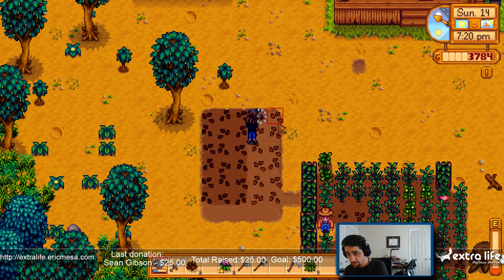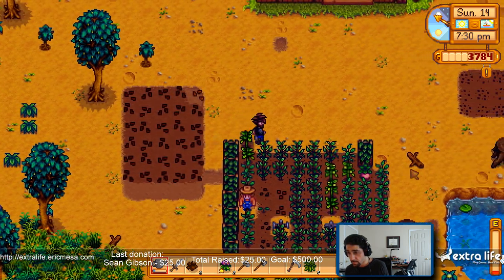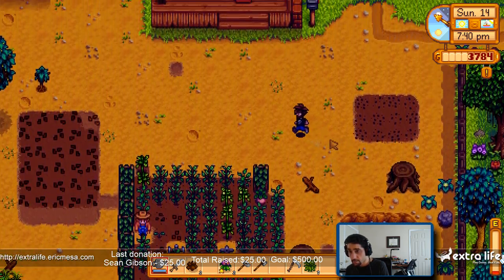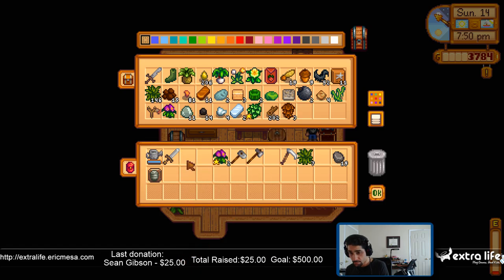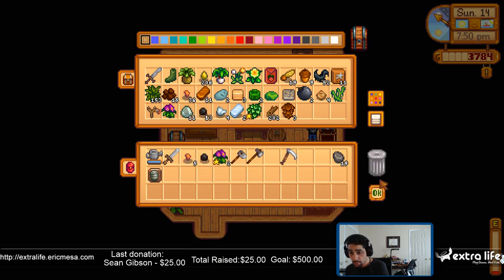Almost out of energy. I'll have less to water tomorrow next to my new sprinkler — perfect. I'll refill my water. Looks like tomorrow I'll probably have a new radish or whatever. Alright, let's put that away, put that away. Cool.